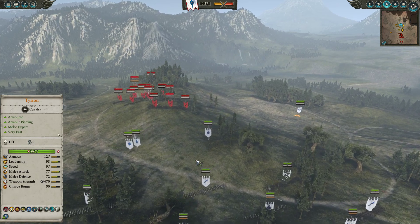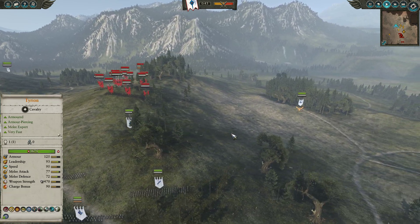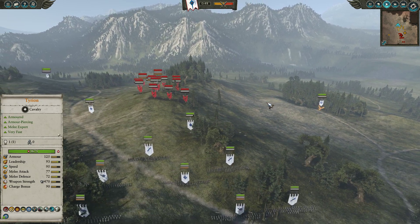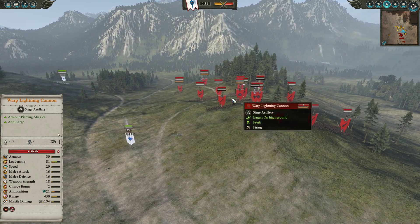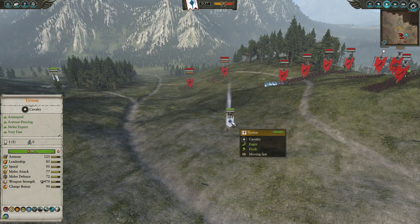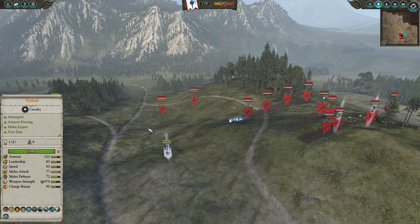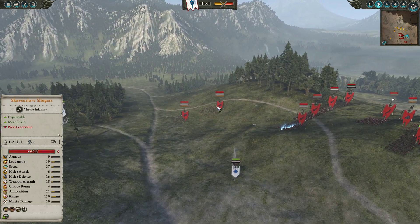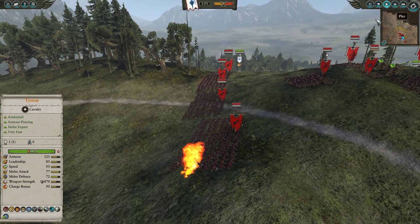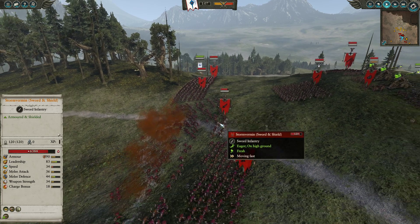We're moving up quite slowly, using our Lords to move left and right, trying to distract his Warp Lightning Cannon and make it waste shots. Our Phoenix has flown far round the right-hand flank to get out of range of that very nasty cannon. We're moving up the Ellyrian Reavers — I've spotted these Skaven Slave Slingers, so I'm bringing Tyrion round this flank. He drops a Sunfang on the Storm Vermin — my opponent spots it and moves away, but still decent damage on that second unit.